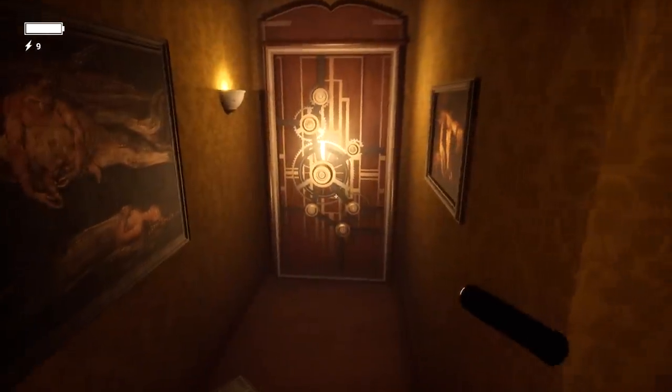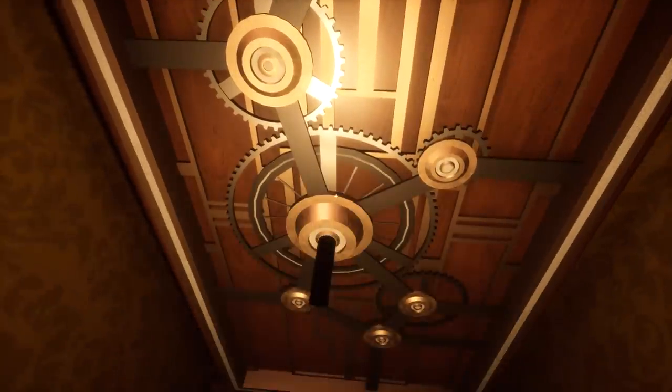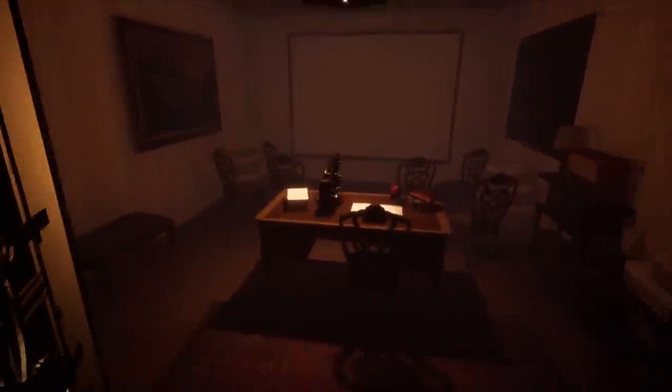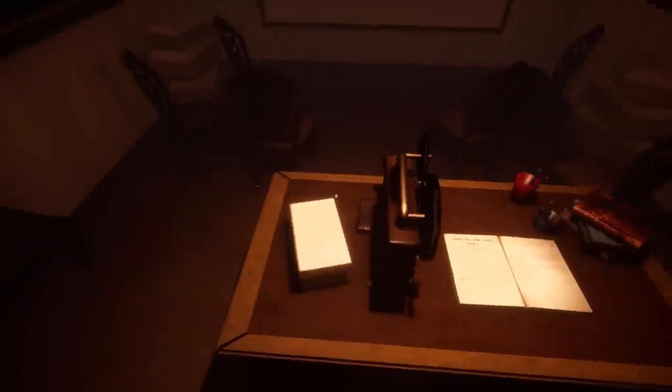Another one of these doors - that's a bit strange. The flashlight's the key - if you say so, man. It's the apartment. Don't know if this was in the demo, to be honest. Where are we?